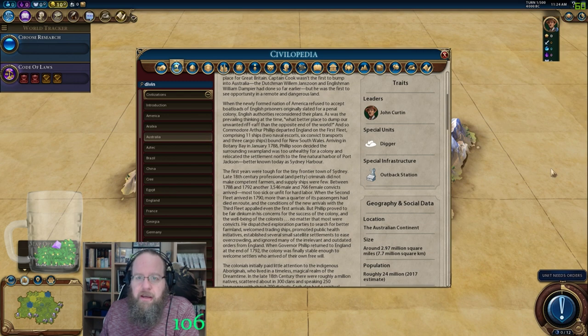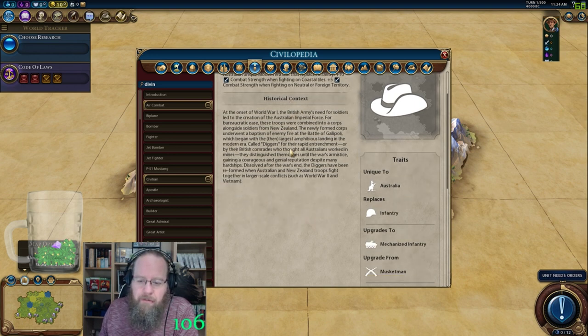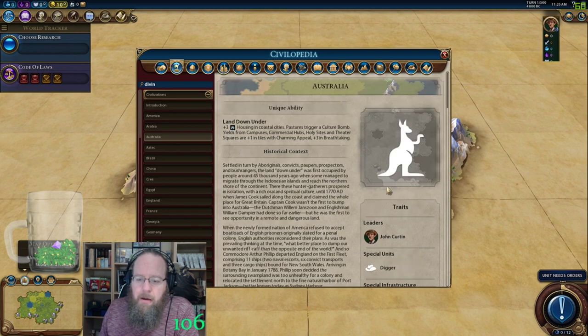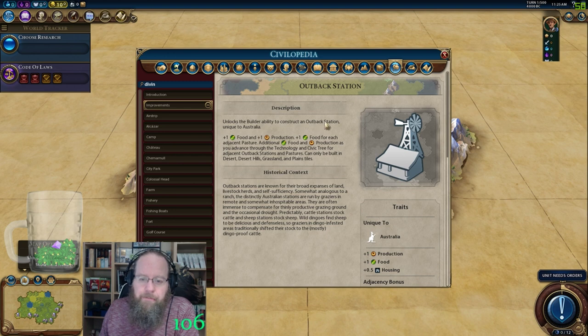The Digger is kind of a non-factor — it's not really a significant unit. It's a replacement for the infantry, so it's a little bit stronger, with combat strength when fighting on coastal tiles, but it's kind of a non-starter really. The other really big one in addition is the Outback. We're going to try and build a whole bunch of these — you put them all together in groups and you can get some really fantastic tiles to work. So that's another advantage for them.